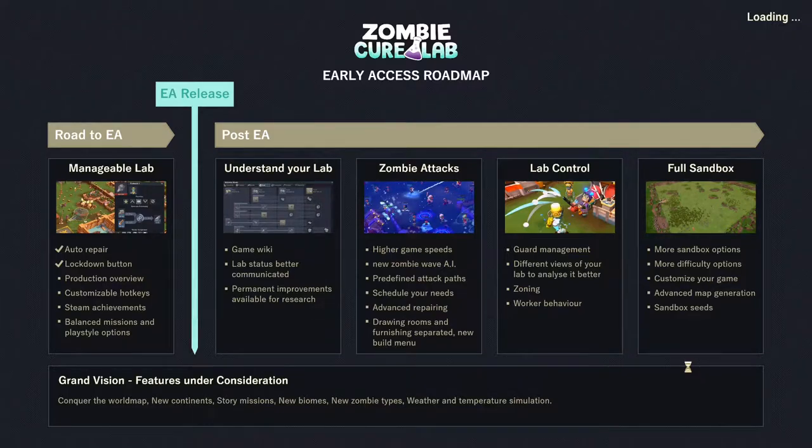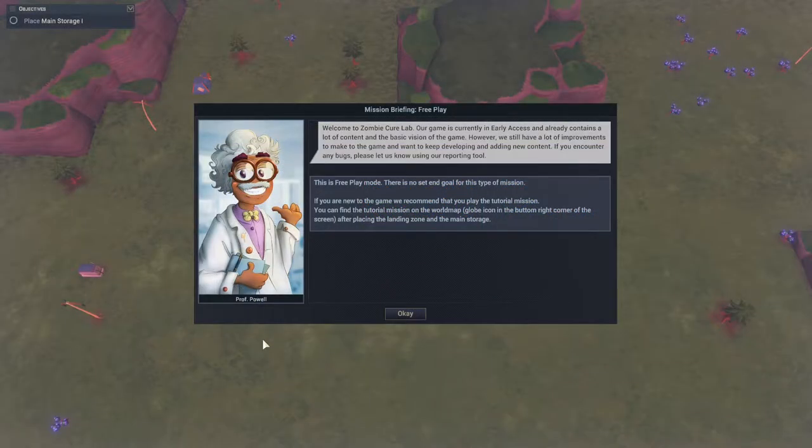I really like the fact that they've got their roadmap right here in the loading screen — I think that's pretty cool, I'd love to see more projects do that. You can see we're here right in the early release. This is just letting us know that we are in early access, so it's a basic version of the game. There will be some bugs potentially and play mechanics will change over time. And this mission is a free play mission, so we're not given too many objectives.